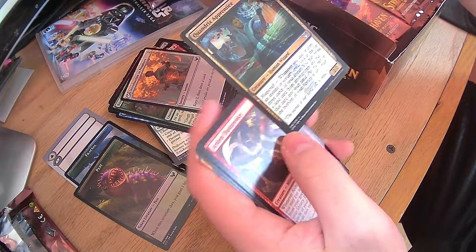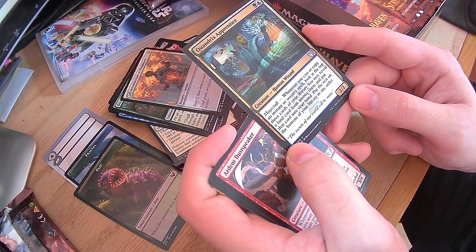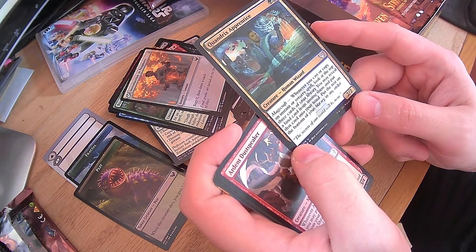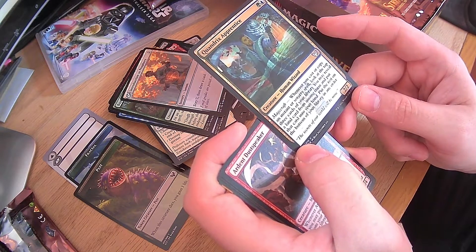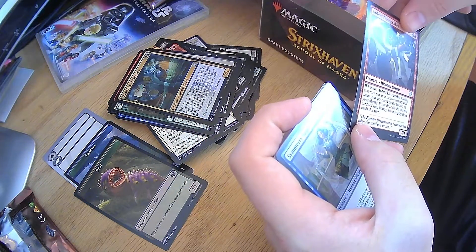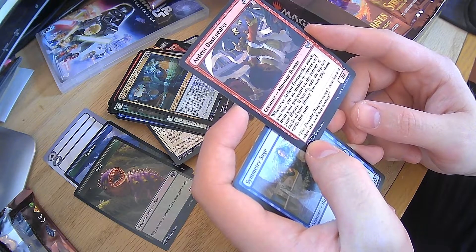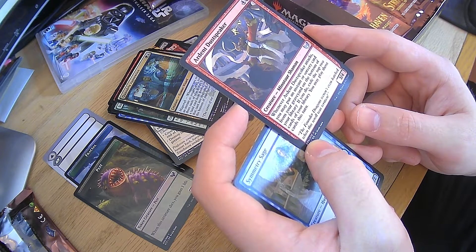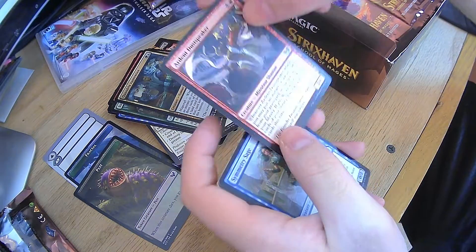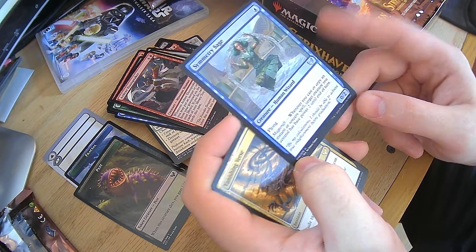Introduction to Prophecy — already saw one of those. The Quandrix Apprentice — whenever you cast or copy an instant or sorcery spell, look at the top three cards of your library. You may reveal a land card from among them, put that card into your hand, and the rest go to the bottom in any order. That's really good because that can help keep your land up. Ardent Dustspeaker — whenever it attacks, put an instant or sorcery card from your graveyard on the bottom of your library. If you do, exile the top two cards from your library, and you may play those cards this turn. Symmetry Sage — we already saw one of those.